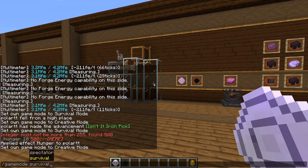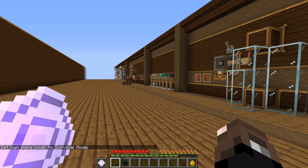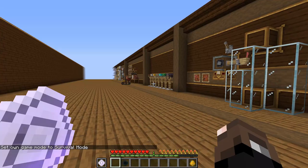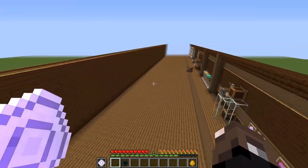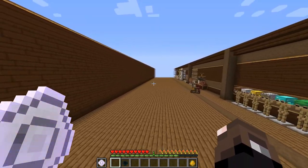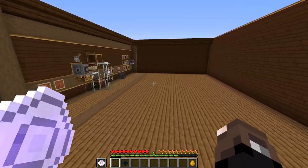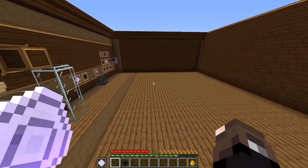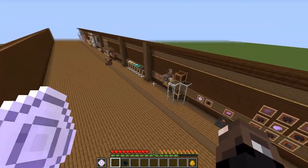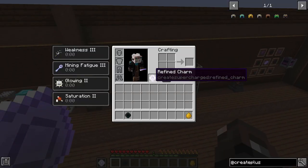Going into Survival and equipping the Refined Charm in my offhand, I'll get a bunch of different effects: Creative Flight, Saturation 2 so basically you won't need to eat, Weakness 2 which means you won't be able to fight, and Mining Fatigue 2 which means you won't be able to mine. So basically it allows you to fly around but you can't do any mining or fighting while using the Charm, which I think is a fair trade.